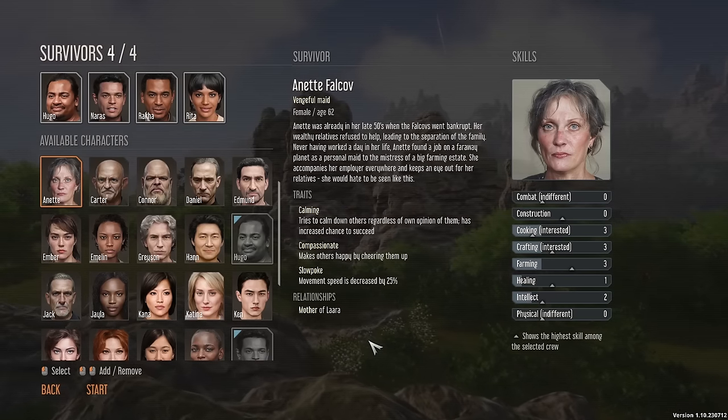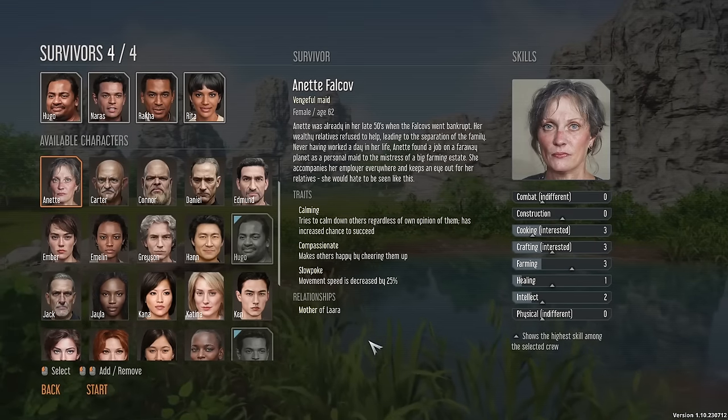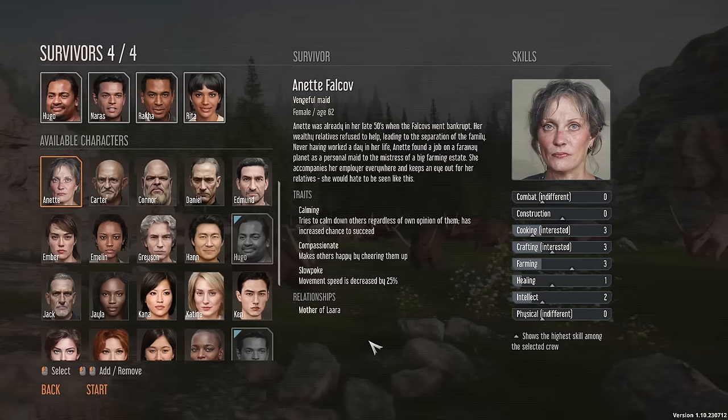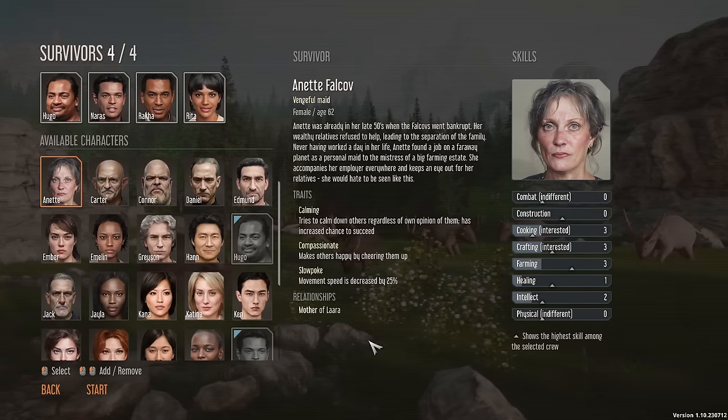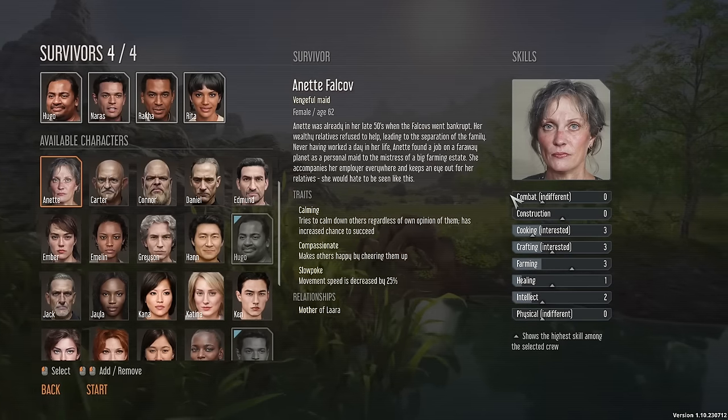Now we get to pick our survivors. I thought we'd just be given them randomly because of course they're surviving a spaceship crash — I didn't think we could choose. This kind of changes things around a little bit. Let's have a look at the different kind of stats we've got going on: combat, construction, cooking, crafting, farming, healing, intellect, and physical.